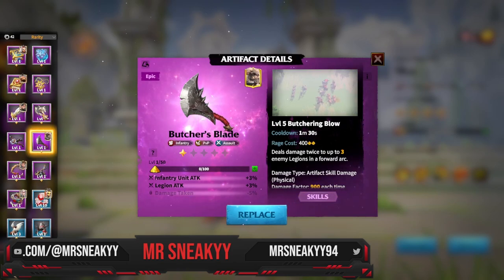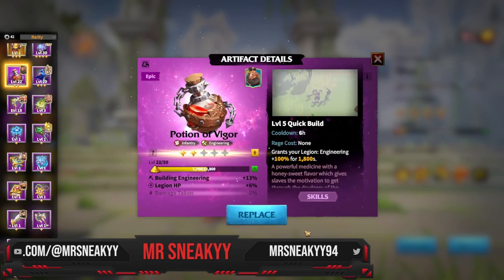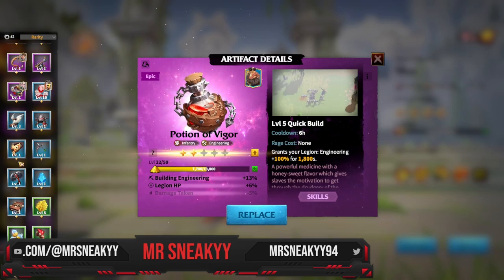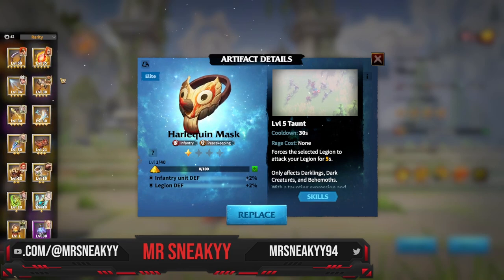Going further into the epics, we have Butcher's Blade and Giant's Bone as starting artifacts. I'd also consider Potion of Vigor an infantry artifact, since infantry are the best engineers in the game with the highest engineer rating. When it comes to destroying and building things, this is actually really cool to use. Then we have the best blue artifact: the Harlequin Mask, which we'll cover for infantry.